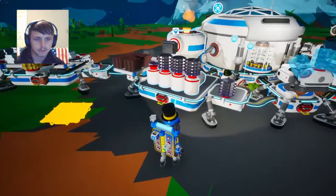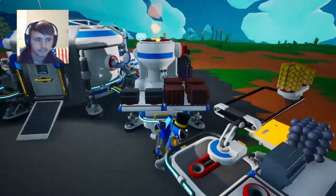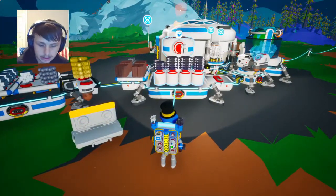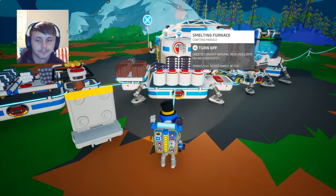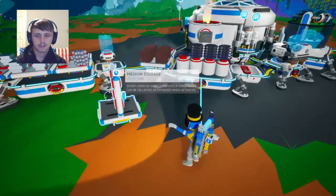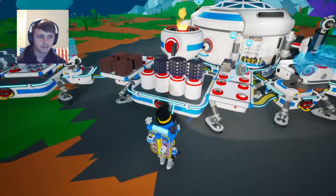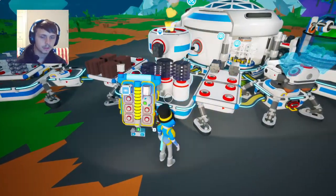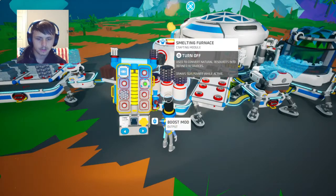Take another medium storage real quick. Go ahead and turn these on now — get this pumping. There we go. Two minutes. Doing pretty good right now. We got our storage, and this will be for our zinc that we get. So all of our zinc will go over here. Here's our boost mod, and that will attach to this.